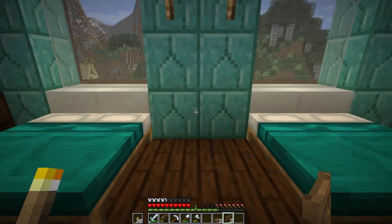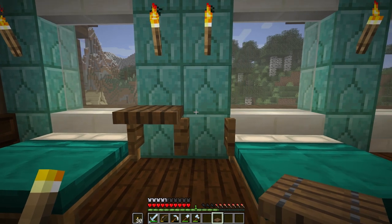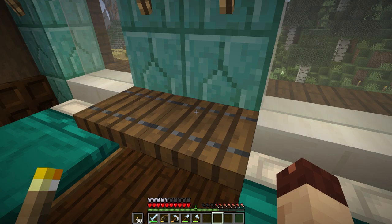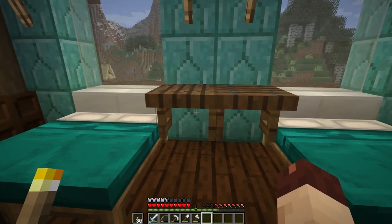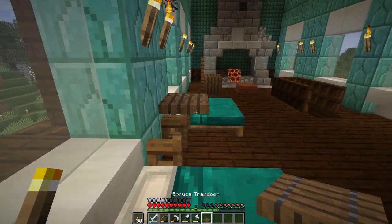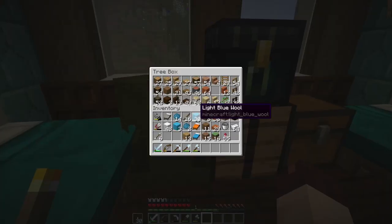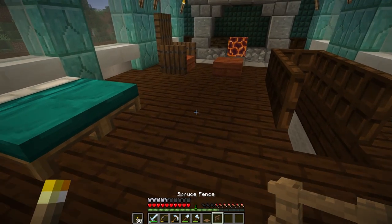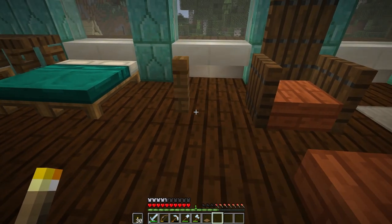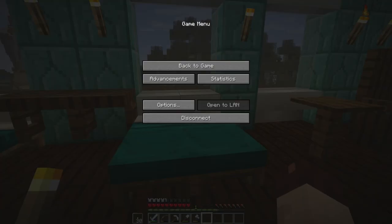I think there are two fence gates here that are then opened with trapdoors like that - or maybe they're facing the other way. Yeah, I think that's probably better, makes a little more sense. Makes it look like the wood grain is running that way across the top. So we need a fence post and a pressure plate - I think it would be right here.